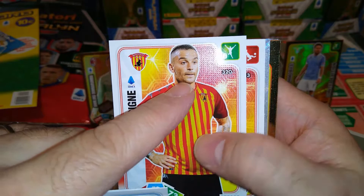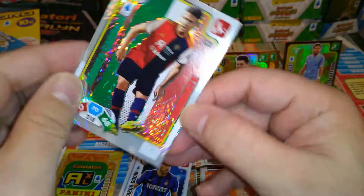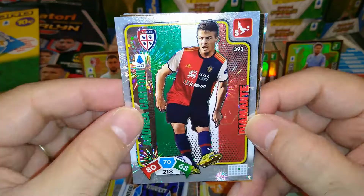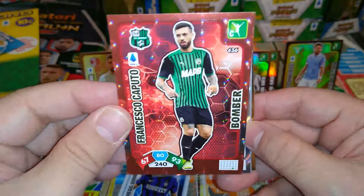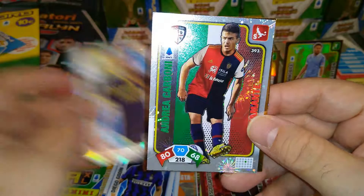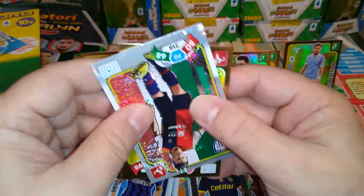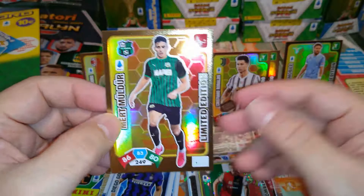Here's Federico Barba for Benevento as well. Now here are the special cards — and we pulled a different one! Diamante — a nice diamond for Carbone, Andrea Carbone for Cagliari. We pulled another bomber — Caputo, Francesco Caputo for Sassuolo. I really like the bomber design; nice red effects on the metallic background, very nice. Kirtic is the super combo — Slovakian or Slovenian, I think, at Parma. And our limited edition — boom! We got Mulder, the Sassuolo Turkish defender, limited edition.